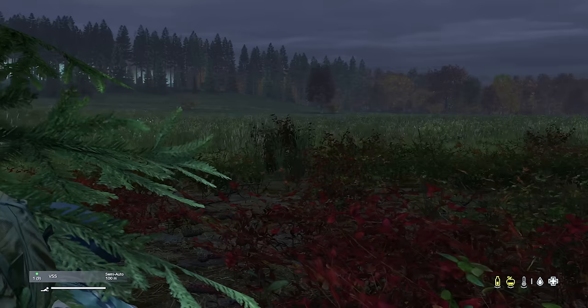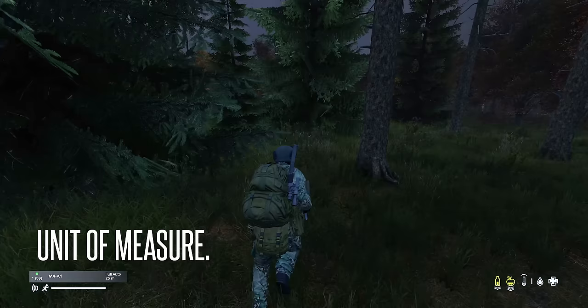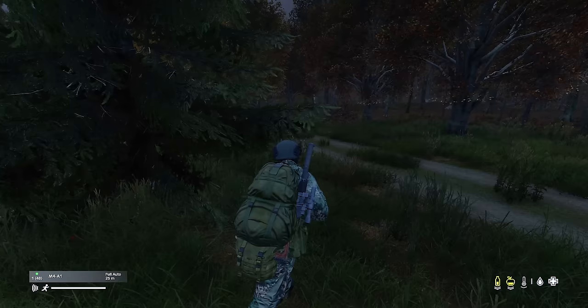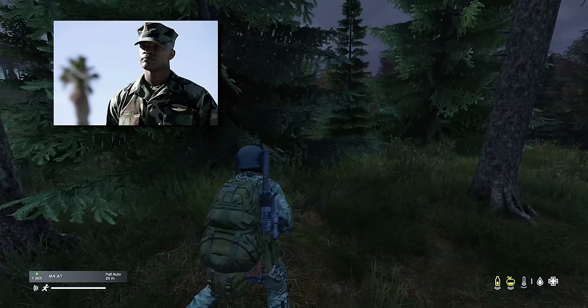Next, we have unit of measure. When judging distance, a method you can use is the unit of measure method. This means effectively taking what you know and multiplying. If you know how far a football field is, multiply that by three to gain a rough estimate of the distance. This is shown in the movie Jarhead, as shown by the chief instructor — and just like he says, don't use your dicks, they're too small and I can't count that high.